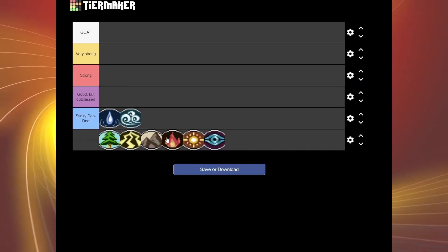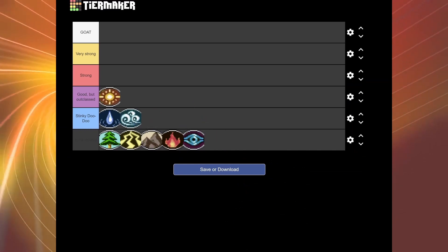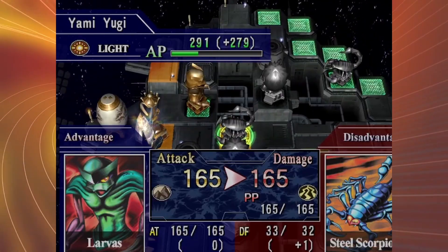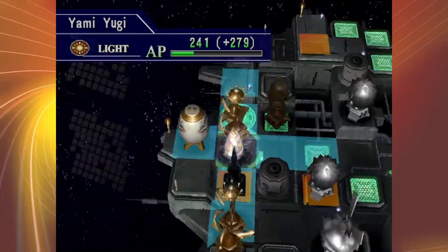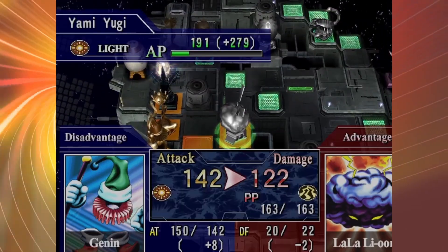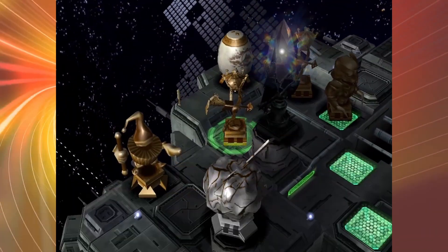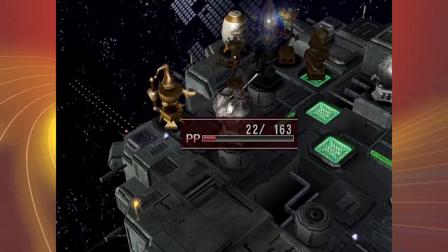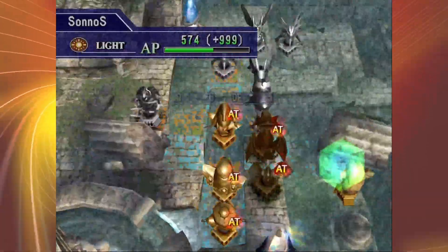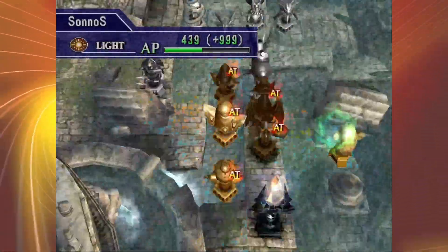Next we get to the symbols that I feel are viable in their own ways — obviously some more than others. Don't think that just because they're in the second-to-last tier that they're bad, because they're not. They just lag behind in ways that the others don't. We next have Light. Light is the best pure defense symbol, with no doubts in my mind. While the one Light foe Pegasus 1 really doesn't give a good showcase of the symbol, I can assure you the symbol is actually pretty good.